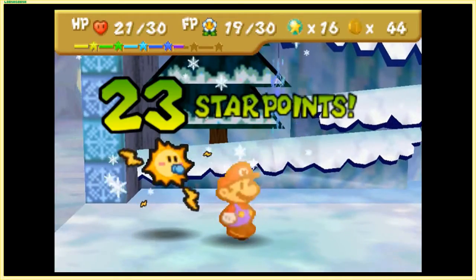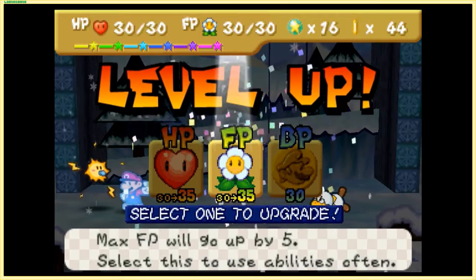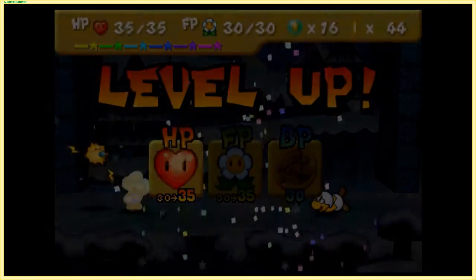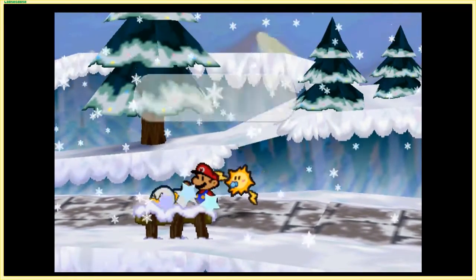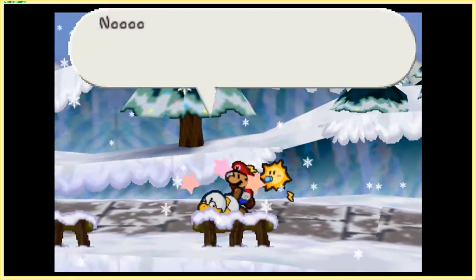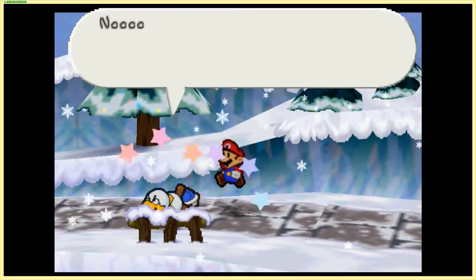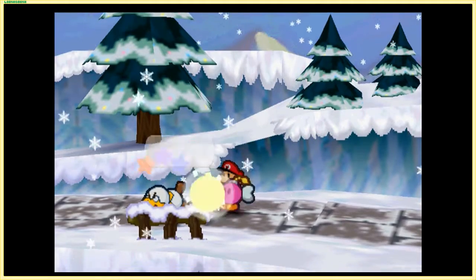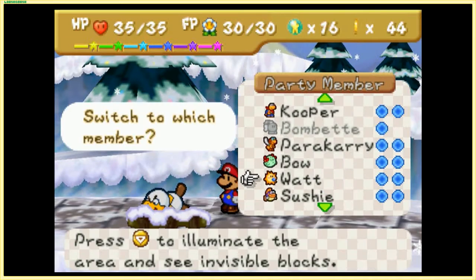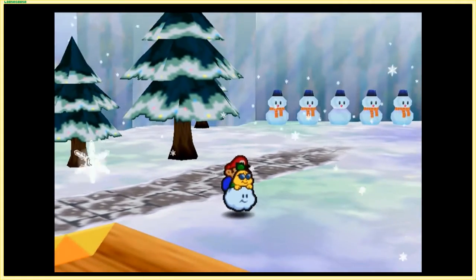That gives us 23 star points — hey, we get a level up! Isn't that nice and convenient? Even if you don't level up here, you can always go back to the Toad House in Shiver City. We're pretty much just going to alternate HP and Flower Points at this point. As usual, you can hit Junior Troopa with the hammer, jump on him, use Koopa's Shell Toss, Bomb-ette's bomb attack — that's actually about it, funnily enough.